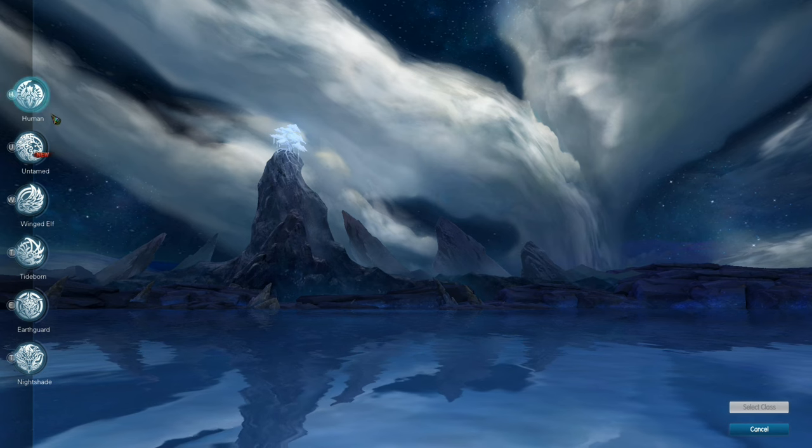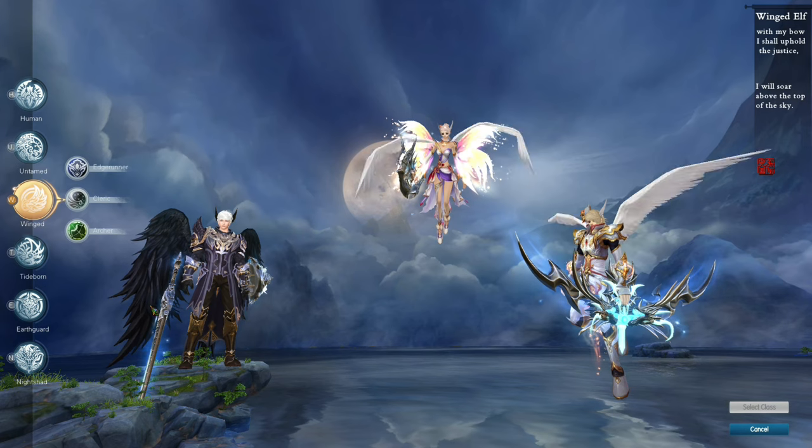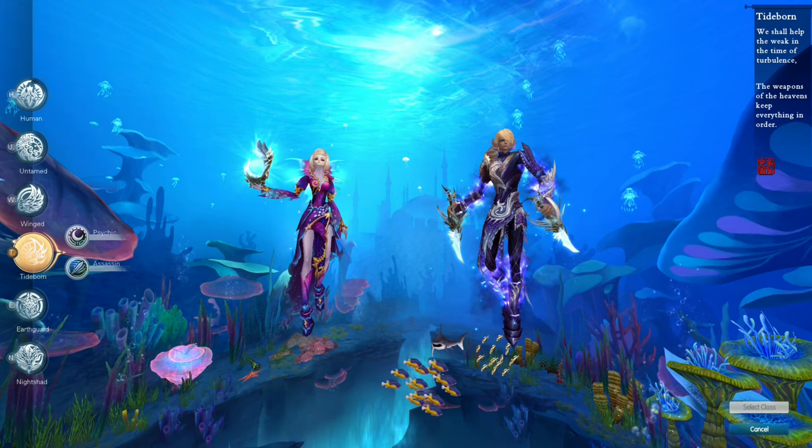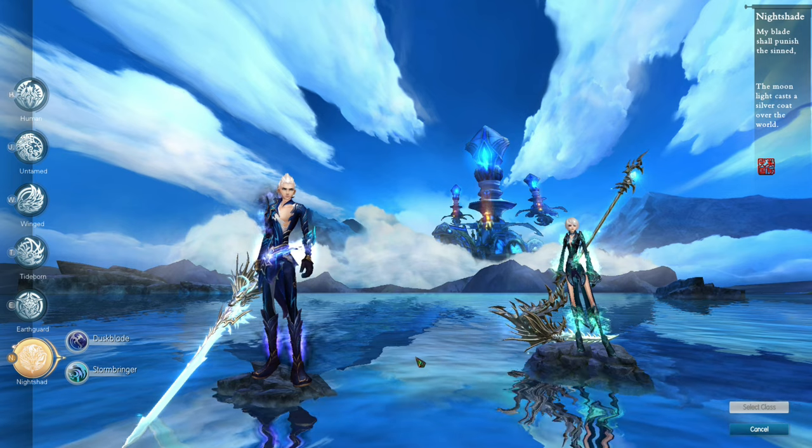Here are the different races. Here's the humans, the untamed, the winged, the tideborn, the earthguard, and the nightshade. The game looks good.